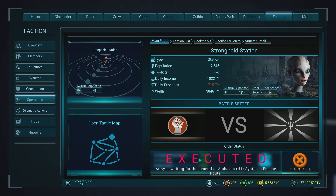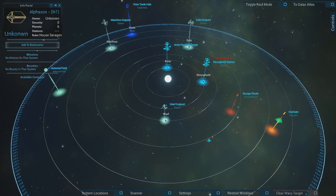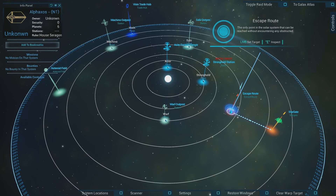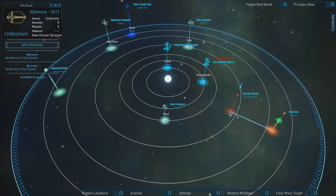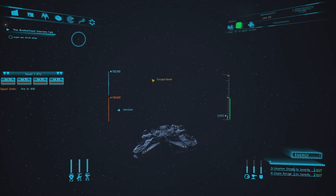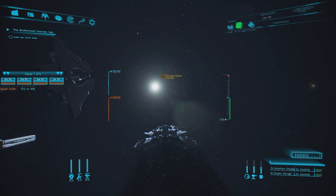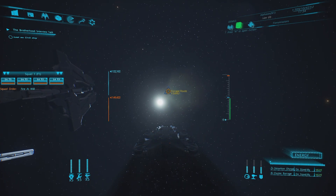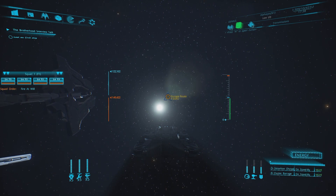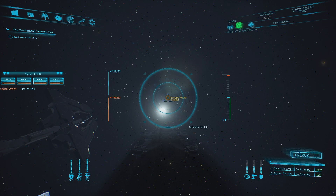We're going to meet them at the escape route, so we're already in the system which is handy. Let's meet them there. On board the ship I have four big guns mounted to the front, and the rest are a mix between static turrets and laser turrets. We've got our fighter squadron as well.